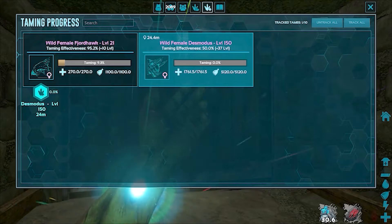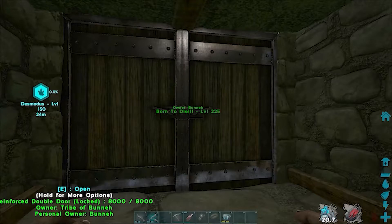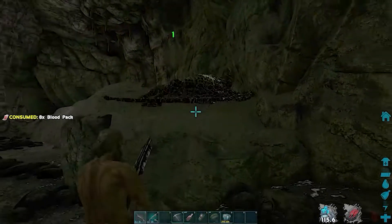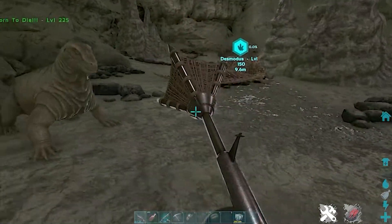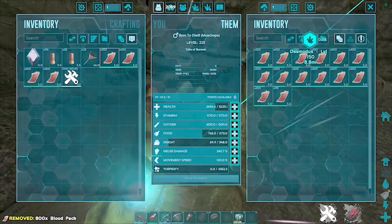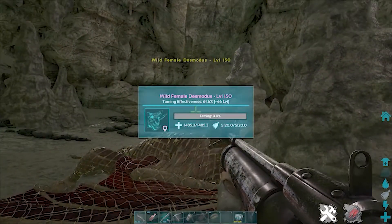The Desmodos will frequently drop your tame between feedings, so don't be concerned if taming effectiveness seems to abruptly halt for a short time. On a few different occasions, the taming for the Desmodos seemed to stop completely and disappear from the taming tracking list. If this happens, simply let the Desmodos pick you back up and net projectile it to break free. Once it escapes from the net, it should re-aggro your small tame and continue the process as normal. If you want to check on your tame or restock it with blood packs, you can net projectile the Desmodos to buy yourself time. Please be aware that using net projectiles on the Desmodos will result in a very slight drop of taming effectiveness, but it's far less than if you were to use melee to break free and can always be restored with more blood packs.